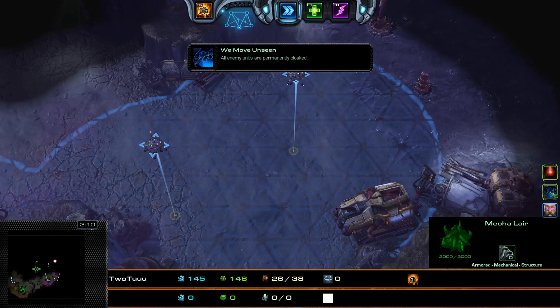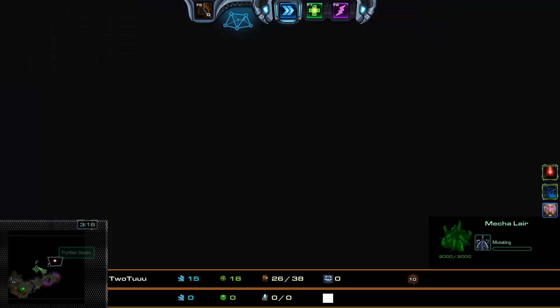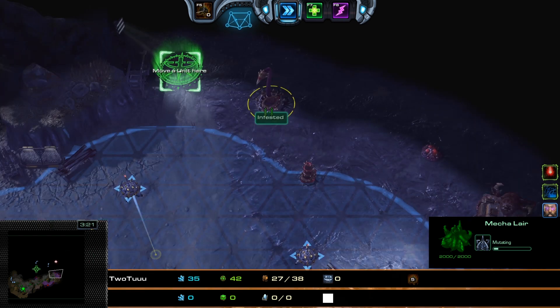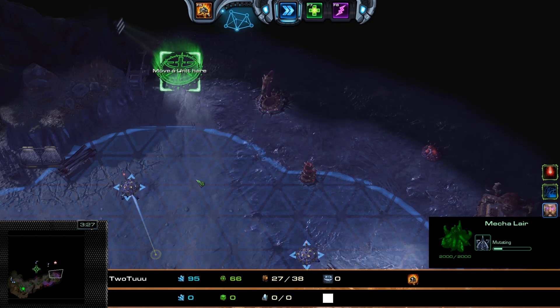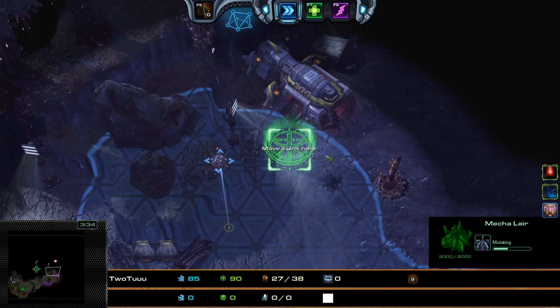We have the Purifier Beam and We Move Unseen. The Purifier Beam will be cloaked, but as you can see, the pin marker is available on the minimap. The Purifier Beam will be cloaked and there will not be a big red beam of death walking around. So if your army just suddenly dies, make sure you are not getting wrecked by the Purifier Beam.